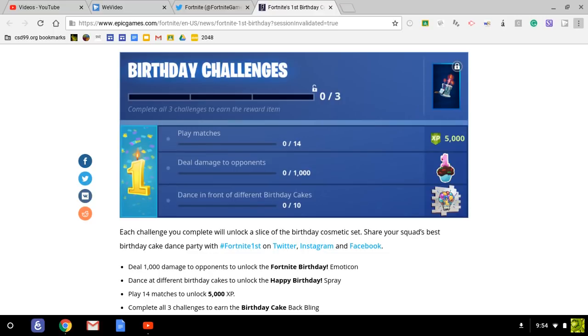What people will really be going for is the birthday cake back bling that you can see in the top right corner of that image. This means that everyone will be able to unlock this back bling as long as they complete these challenges in the allotted time slot. But this also means that eventually the back bling could be an OG item, because next year different people will be playing the game and not everyone may have it — it will be a limited time thing and once you don't unlock it, you never have the chance again. Even for the 5000 XP this is an easy way to get one percent of the Ragnarok maxed out.